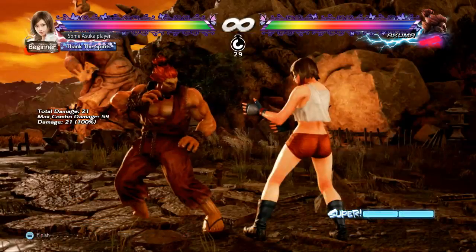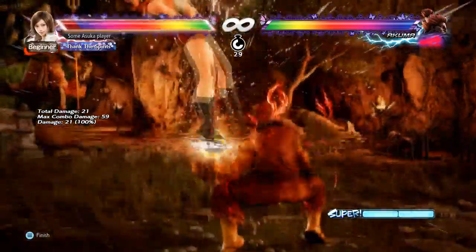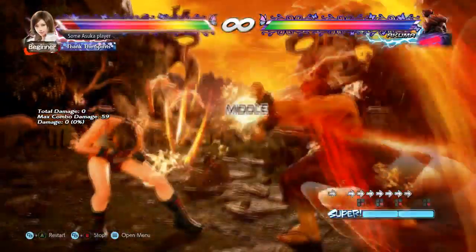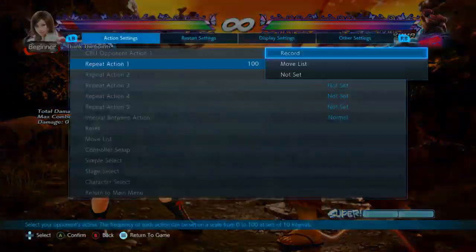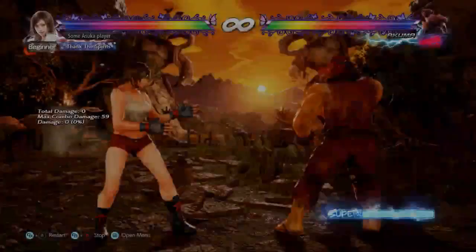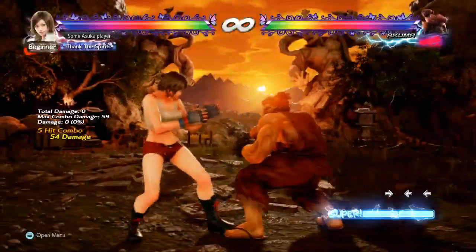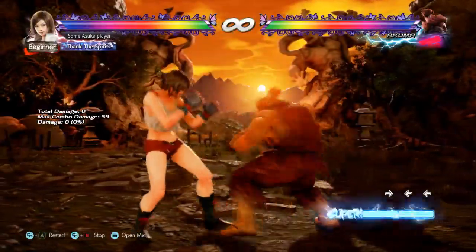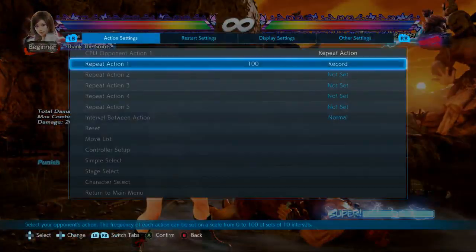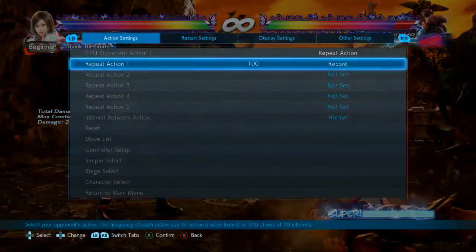He can also do while standing 2 into fireball, which will interrupt your forward 4 attempt. But you can sidestep right against it and then go for a punish. So the mix-up here is: forward 4 his demon flip, sidestep right the fireball, or punish while standing 2 on its own. In my experience against Akumas they always go into the air with demon flip because they want a combo, so forward 4 will stop that.